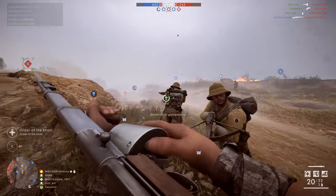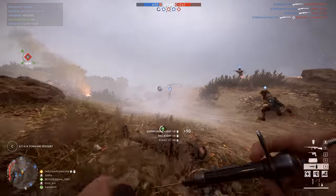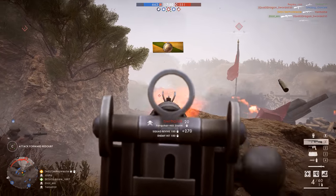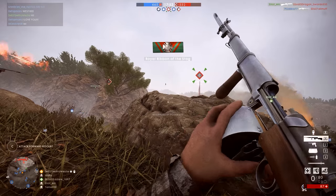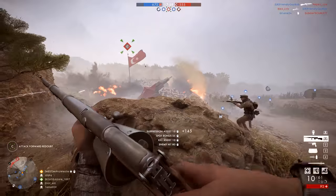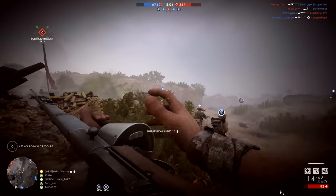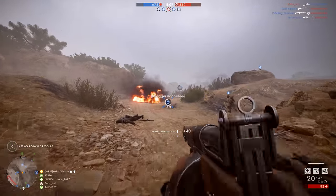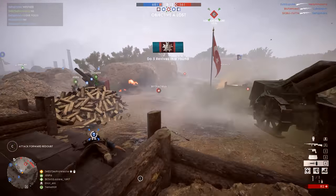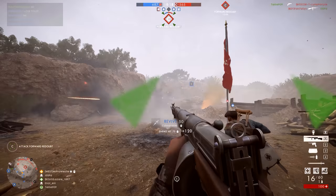Usually in these 'Is It Good' videos, I like to defer my judgement on weapons until I've covered off all their features, intended use cases, and an analysis of whether it can really be used effectively against all the other weapons in Battlefield 1. But today I'm going to go straight out on a limb here and call the new Farquhar Hill Rifle for the Medic class the best of the new weapons added with the Turning Tides DLC. I think this thing strikes a really good balance between power and accuracy, rate of fire and control, and on the new Turning Tides maps, Cape Helles and Achi Baba, I think this weapon shines extremely brightly.